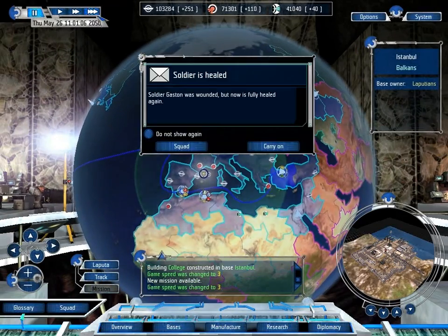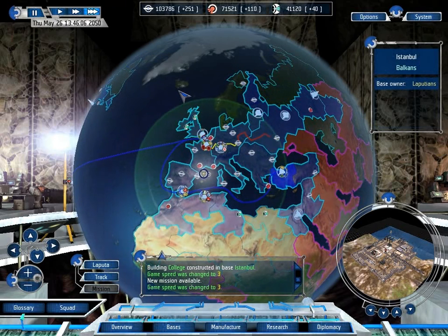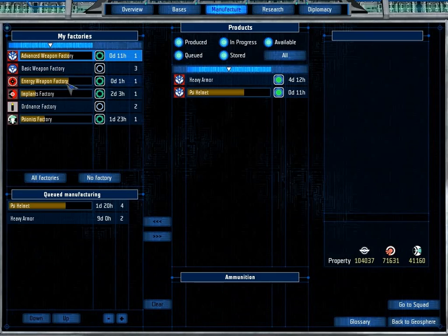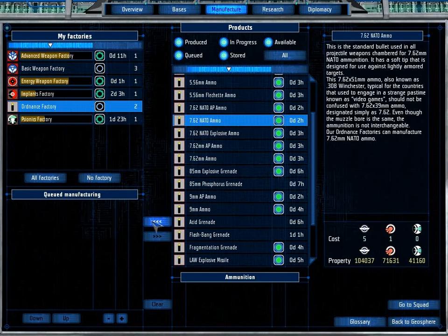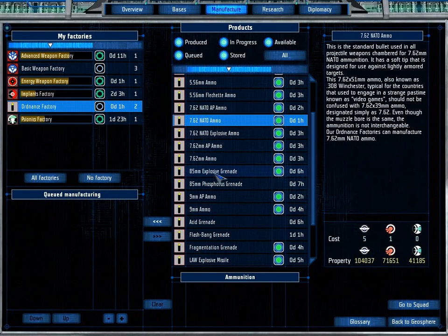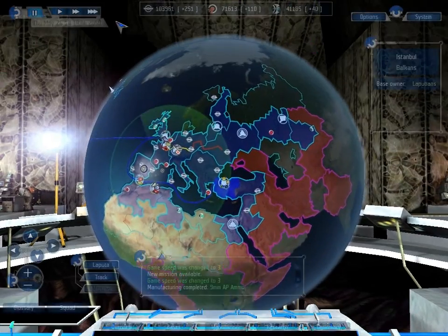We need to see what that new lab we're manufacturing will actually make. We've successfully produced 9mm ammo - there's nothing else for them to actually manufacture right now. Let's have a look - we could manufacture some ammo. Where's the armour-piercing ammo? That's what we want. There we go, just manufacture that for a day.